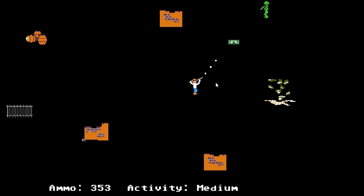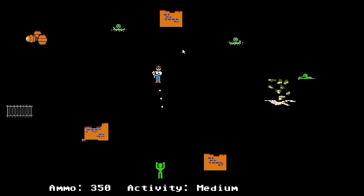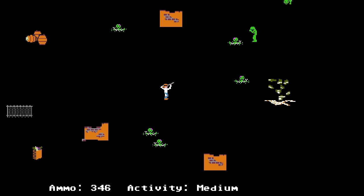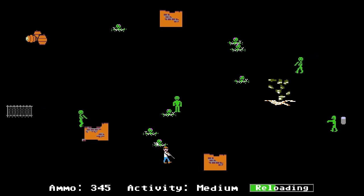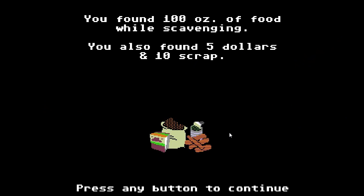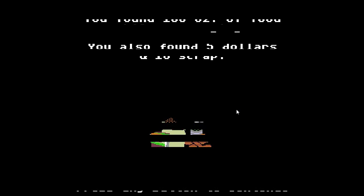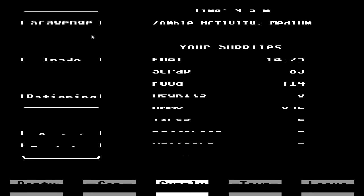Let's do a bit more scavenging. It is currently medium, and that is money. We want money — it's not a lot but it's still money. Hello zombie, you're a little more difficult to shoot. There is a fast one — we'll deal with you and then go get this food. Food is important; it's good for living. I'm not sure we're going to be able to get to that one in time, but we'll try. We got 100 ounces of food, five dollars, and ten scrap.